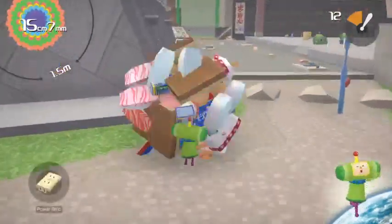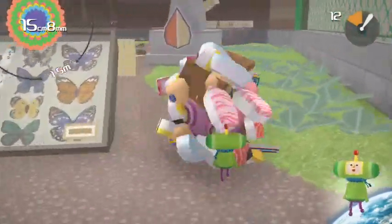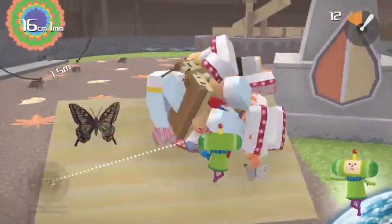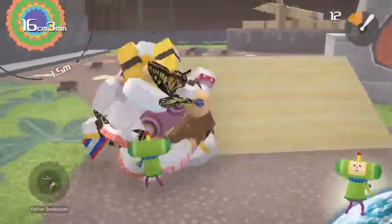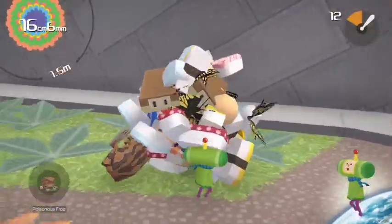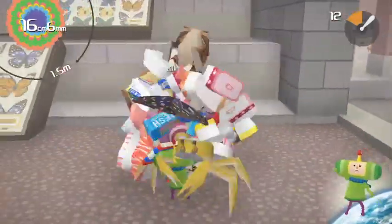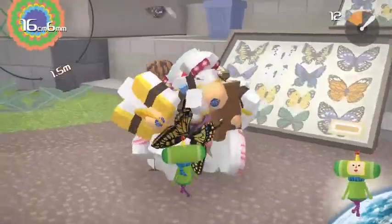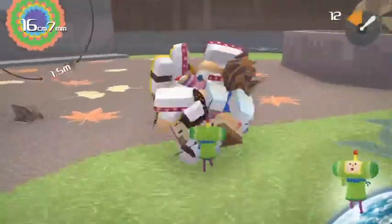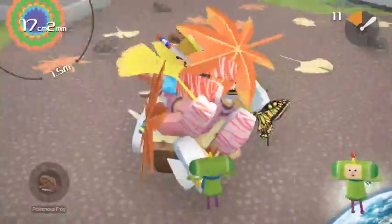After that, head over to the butterfly area. You want to get one of the yellow swallowtails and one of the white butterflies. You also want to get the purple butterfly — there's one flying around. You can't get it when it's at the top of its path, so wait for it to come down and grab it. Make sure you get the purple butterfly, some ginkgo leaves, some maple leaves, and a poisonous frog.